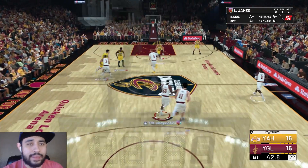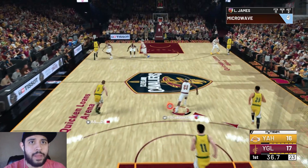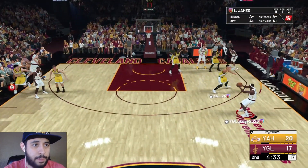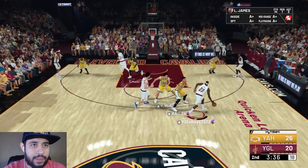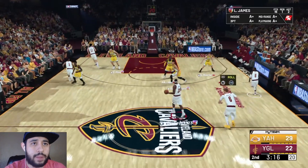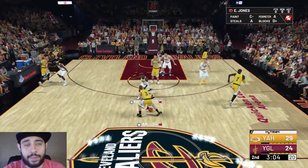We got nine points, one rebound, and two assists so far. LeBron driving to the basket again — that was a green. We do end up getting takeover. I forgot to give him a shoe — I just had bigger problems like actually loading into the game, so I apologize. He ends up getting slasher and sharpshooter takeover, which is great. Trying to score with other people but it's not working. LeBron pulling up for three — beautiful release. This guy's not missing from three at all.